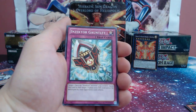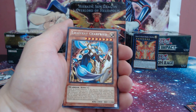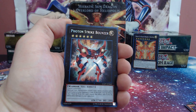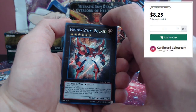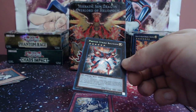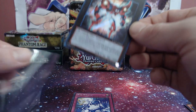Come on, Galactic Overlord, let's see something good! Inzektor Ladybug, the Butterfly, the Gauntlet, and for the rare we have Lightray Gearfried — Gearfried, that's right! And oh, look at that — we actually ended up pulling a secret rare: Photon Strike Bouncer! Let's go, guys! Not too shabby, we'll go ahead and get him sleeved up. Looking good — secret rare!